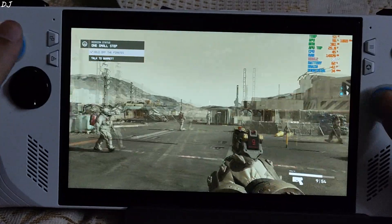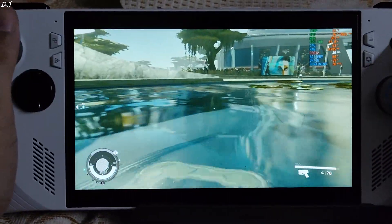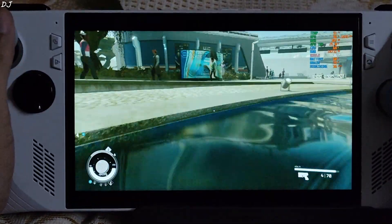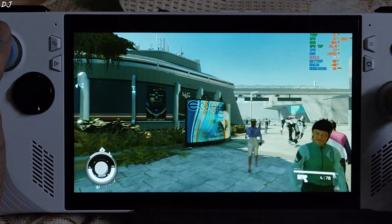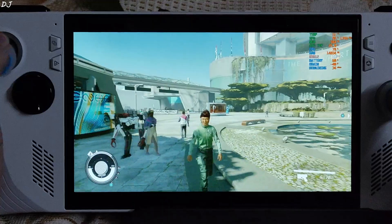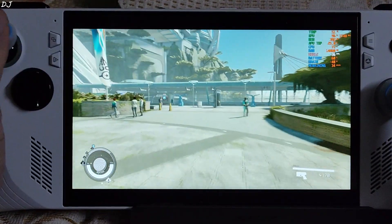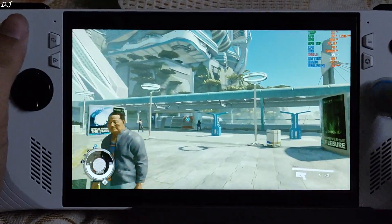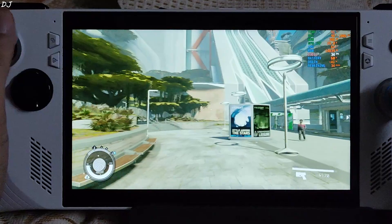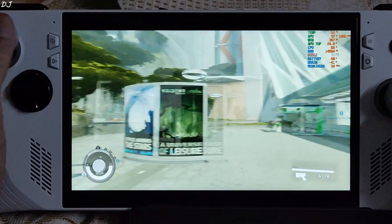Now I'll load the next area — Planet Jameson. Some kind of a stream here. FPS is around 35. You can see the non-playable characters in this crowded area. Even without the mods, this game is playable on the ROG Ally. Really impressed by its performance.